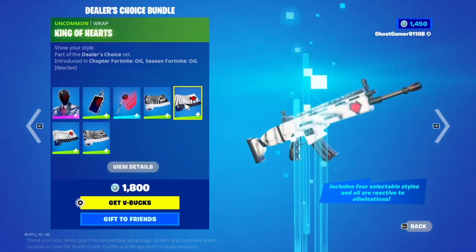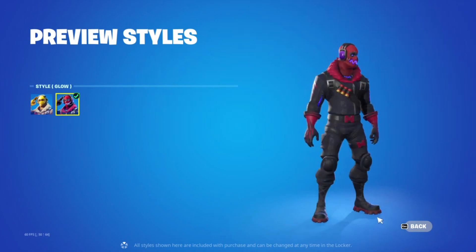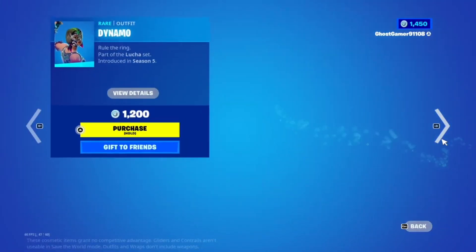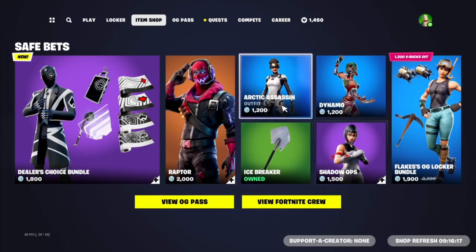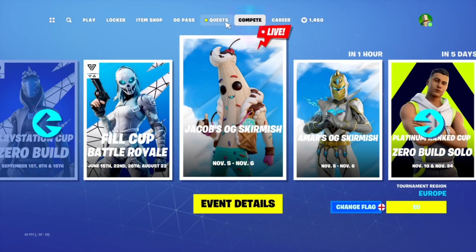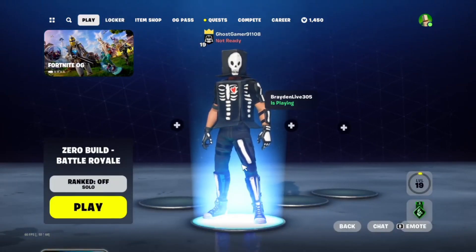It's basically a new version of the Wild Card. Raptor is back with its glow style as well. Mainly the OG skins are packing the OG pickaxe — we've got Arctic Assassin, Icebreaker, Dynamo, Shadow Ops, and Snorkel Ops. It's a pretty small shop overall. That is the new season — there's only one trailer, so that's about it.